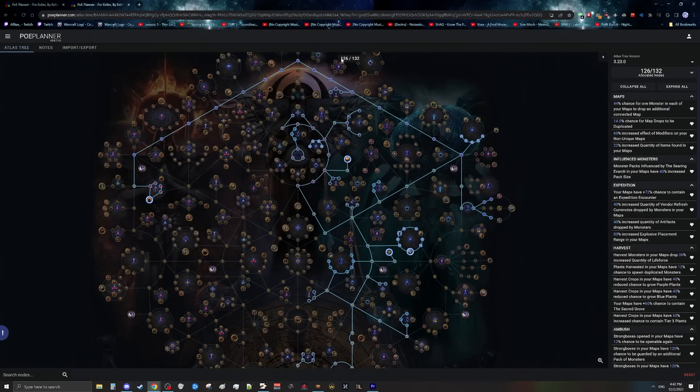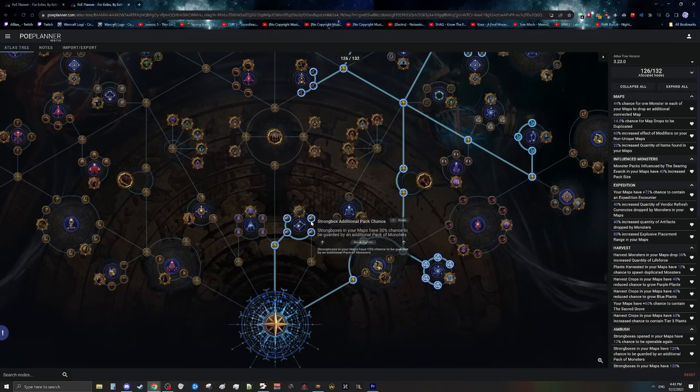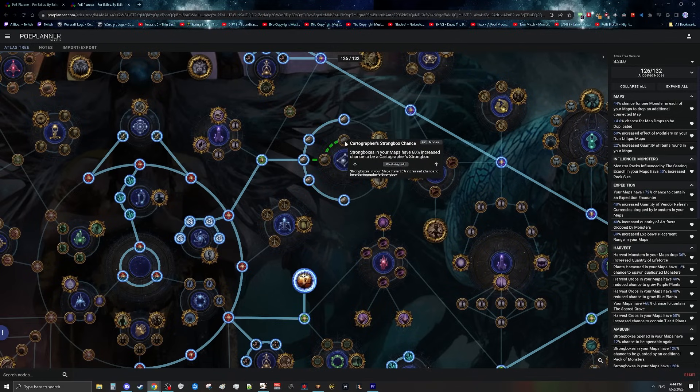For the rest of the tree, I built this assuming you've finished all the maps and done about half the unique maps — so not all points are included since I'm assuming you won't do Maven challenges. With the remaining 20-30 or so points from full map completion, pick up Ambush. Ambush is great next season because it's on the map device permanently — you pay chaos to get three strongboxes in each map. That pairs well with all the small Wandering Path nodes giving 30% increased chance for additional packs of monsters. Pick up the 12% chance to re-open a strongbox, and the top and bottom portions of the strongbox node for more Arcanist strongboxes (currency) and more Diviners (cards). Skip the middle path since Cartographers are substantially weaker.